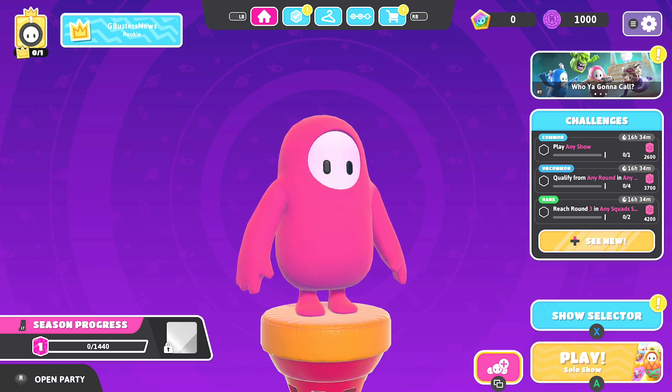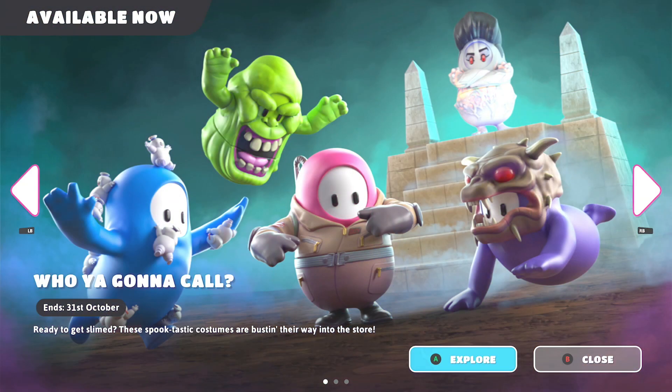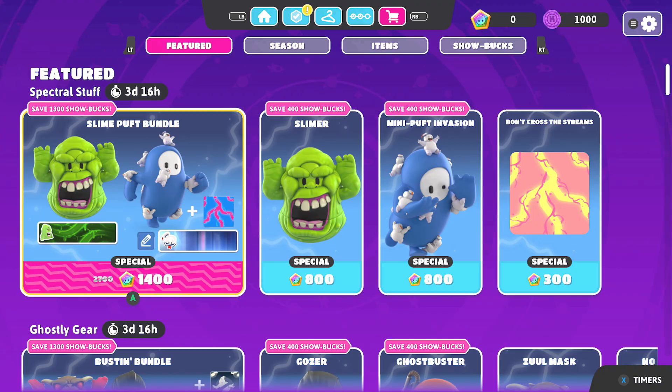In celebration of the spooky season, Fall Guys Ghostbusters DLC is now available, allowing you to dress up as Slimer, a Ghostbuster, Ghost of the Gozerian, a Terror Dog, and more.